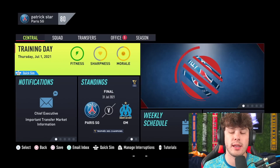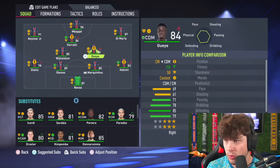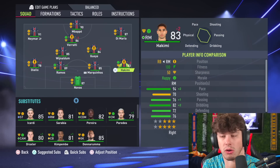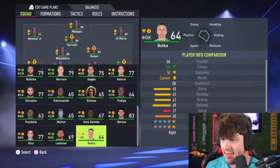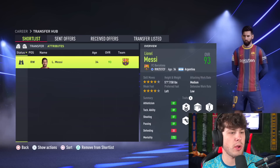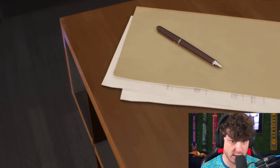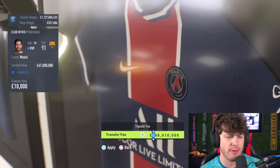So the first thing as we jump into this career mode is sign all the missing players to the team. Obviously there is no Messi. We have Wijnaldum and Ramos. Hakimi is actually in here as well, though he's not listed as a right back and it's gonna be hard to train him to that. I think everyone but Messi is signed to this PSG team. Messi — 93 overall. This is an older build of the game, and the rosters are also very far behind.